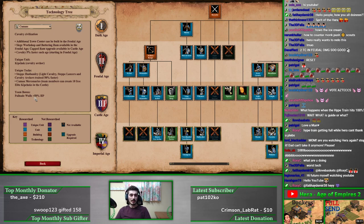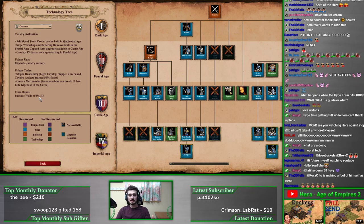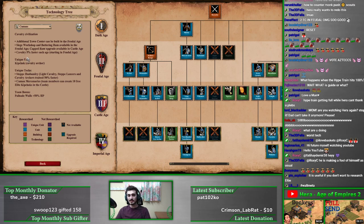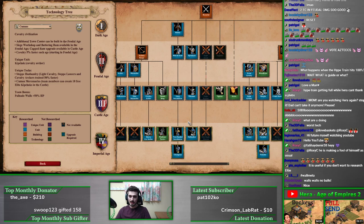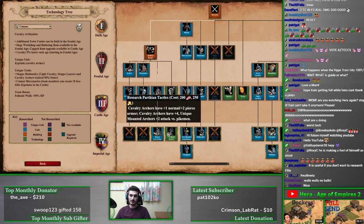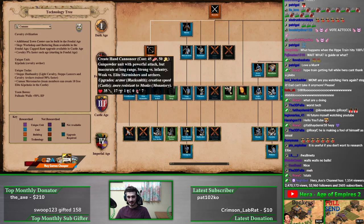The team bonus is very strong especially in this wall meta: palisade walls have plus fifty HP. Cumans probably want to play a little defensive — two TCs with higher HP walls, faster scout cavalry to maneuver and scout the map, then go into Kipchaks or knights in castle age after a two-TC boom. Their archer range is pretty mediocre: no Arbalest, no Hand Cannons, they have heavy cavalry archer with Parthian Tactics and Thumb Ring, but they're missing Bracer, so in imperial age the archer range is very lacking.